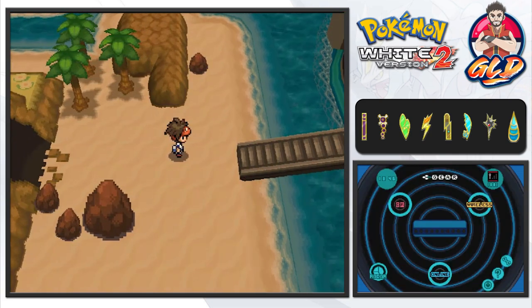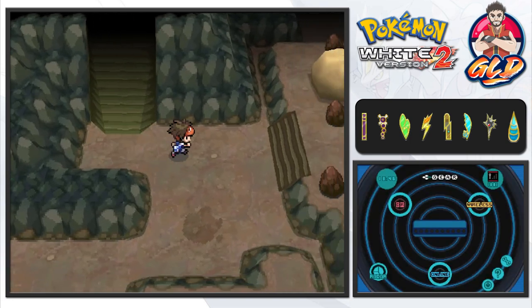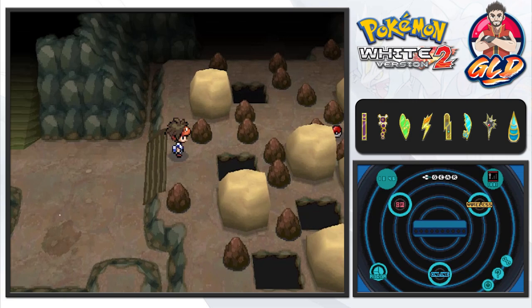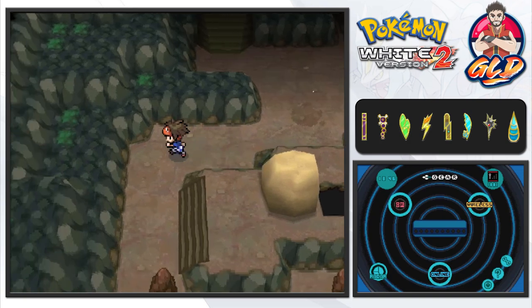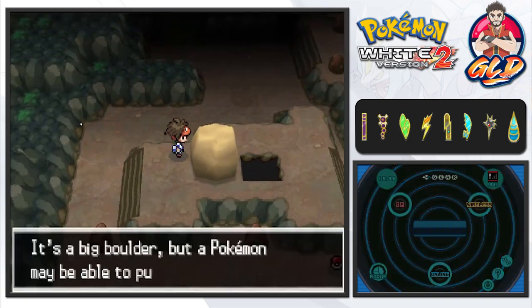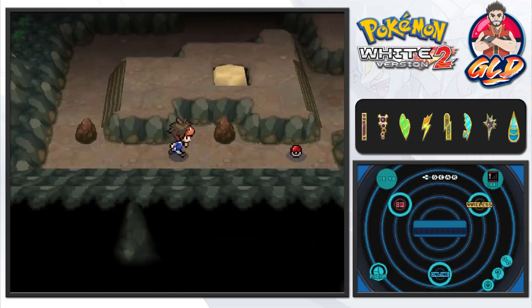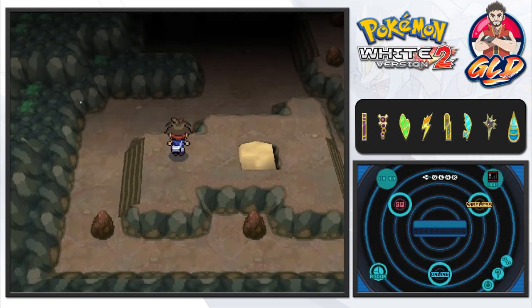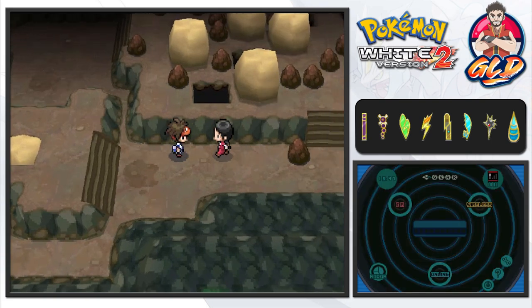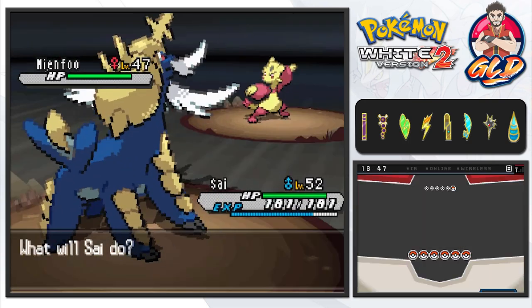Before we finish off, let's go back inside and check out this bottom floor. Can't finish this episode without knowing what's in here — there is a boulder labyrinth right around here. Let's figure this out — push this and grab that. We found ourselves a max repel, which is always great. There's an individual wanting to battle us right now.